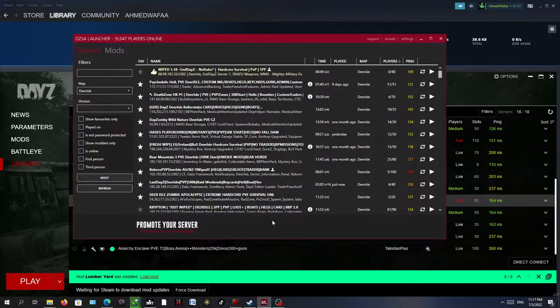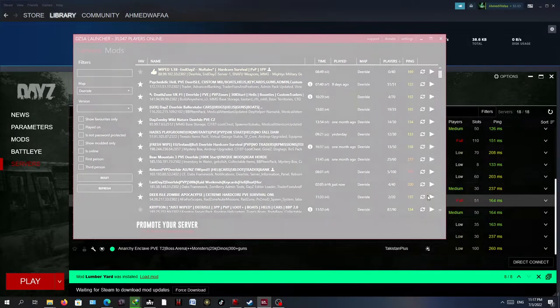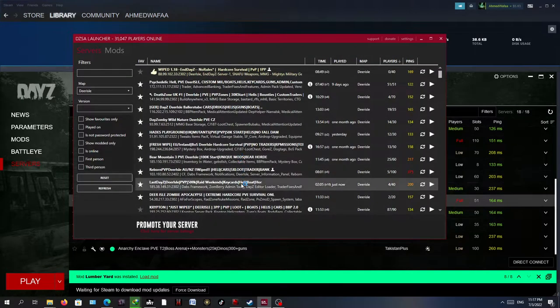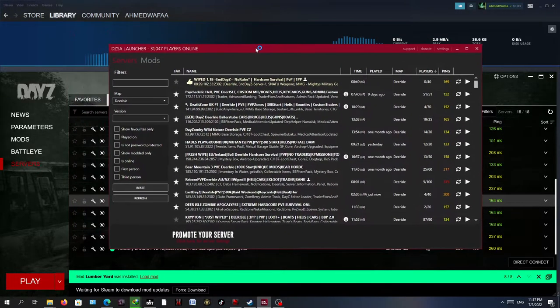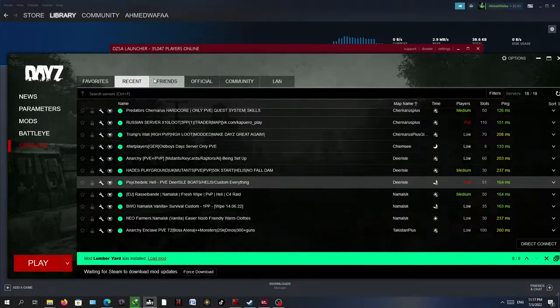For example, here is the server I'm going to join. Most of the time there are some add-ons that are not recognized by the standalone launcher but will be recognized by the original DayZ launcher.